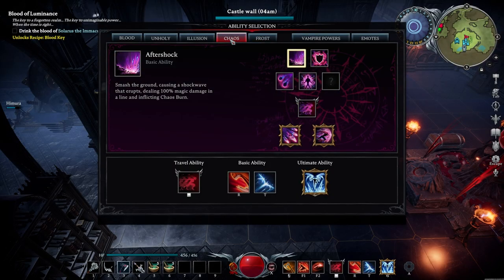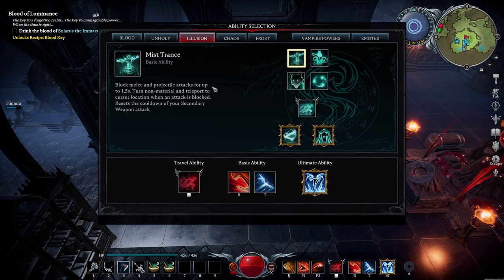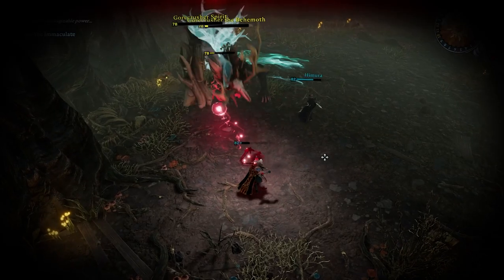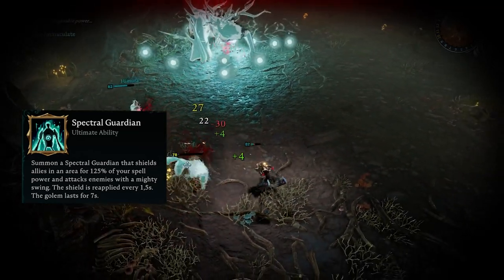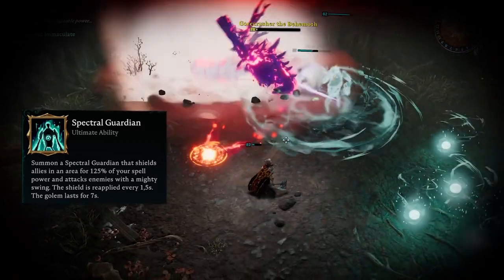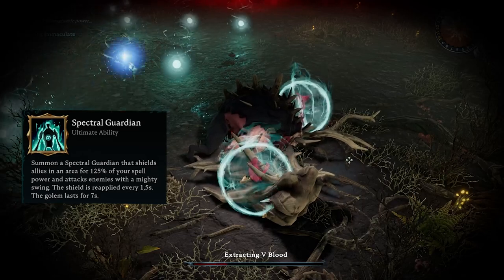We also have different optional abilities for other situations. For PvP, if you want an extra engage or disengage, you could go with Merciless Charge — it allows you to dash very far to hit an enemy, stun them to the wall, or escape from sticky situations. For tanky PvE situations where you need extra survivability, I think you should go with the Spectral Guardian. This will shield both you and allies in the area while also dealing damage to enemies. The shield is reapplied every one and a half seconds and the Golem lasts for seven seconds, so it works very well against bosses with a lot of AOE damage.